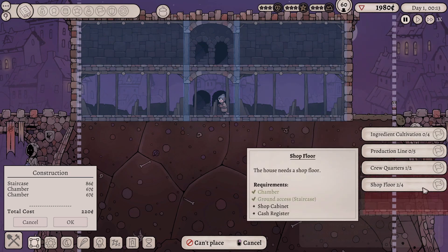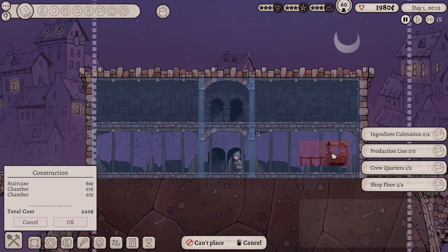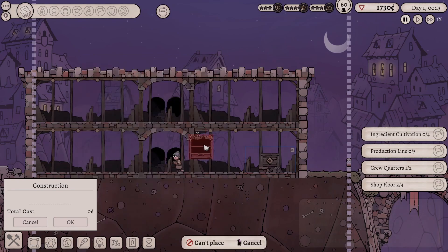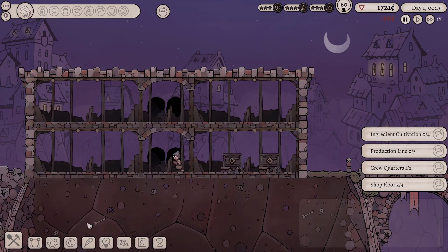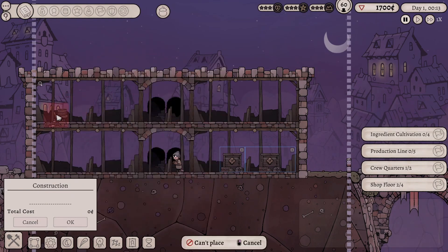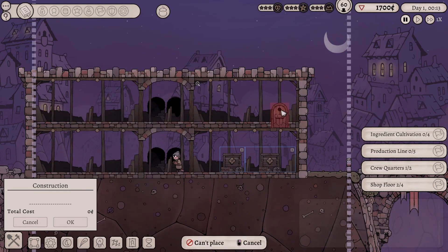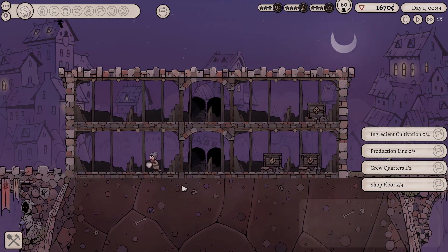What else do we need? Crew quarters, floor shop. Okay so we have ground access with the stairs, and we need a shop cabinet and a cash register. Let's figure out where we want our shop. We want to put our cash register right here, and our cabinets for what we're selling on this side — start with one for now. Let's also put in our production equipment, and we need a machine that will bottle for us. Let's build our crew quarters and get a bunkhouse up here.